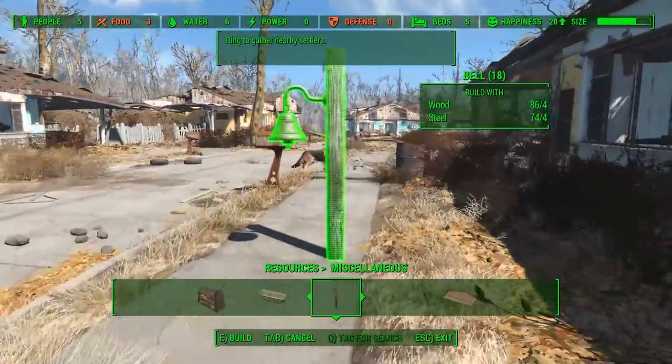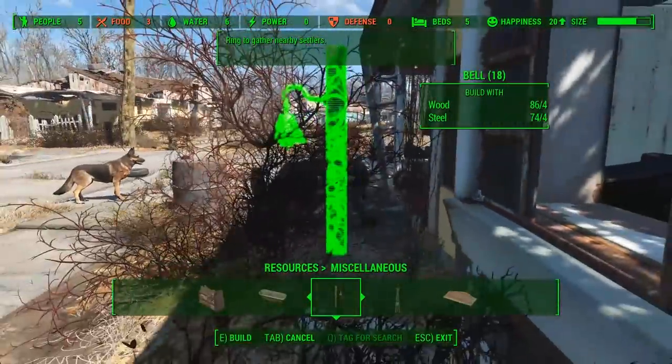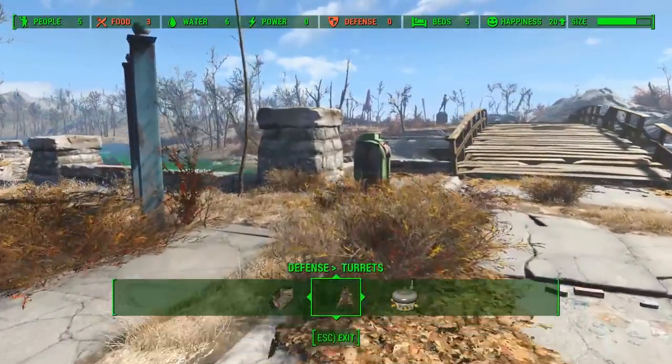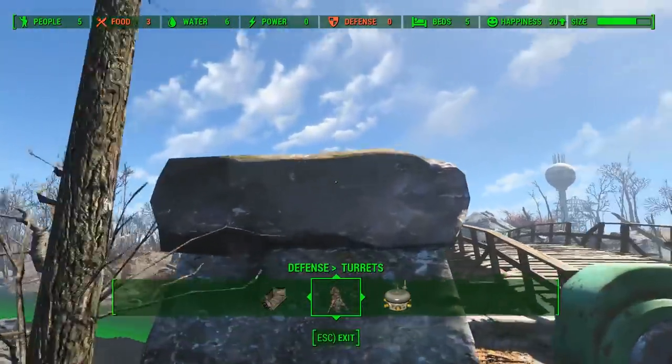Finding Sturges later might be a bit of a nightmare, so there's a bell you can find in resources, then miscellaneous. If you use this, it will recall all the settlers so you can find them easily.